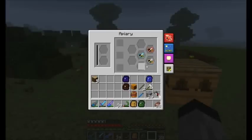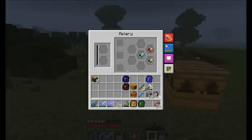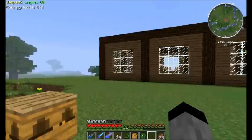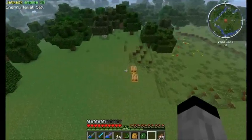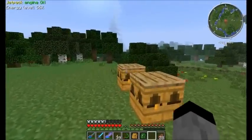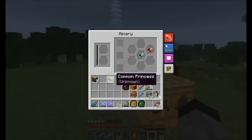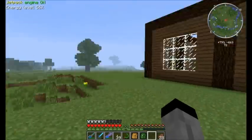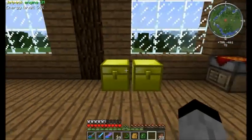As you can see, we actually have a mutation to a better common princess — sweet! This is the first step of the mutation. Before we start we need to see what these bees are — not go blind on them. We can see that's a common princess, and this unknown one is what interests us. Let's get to crafting some machines.